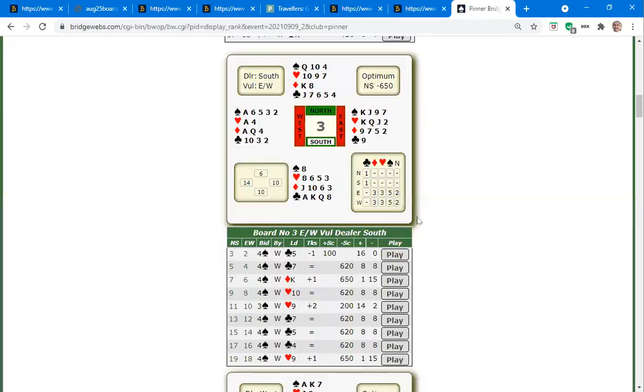The lesson on this hand was not to be taken in by trying the diamond finesse, because there's a better way of avoiding diamond losers — discarding on the hearts — which leads to 11 tricks rather than ten.